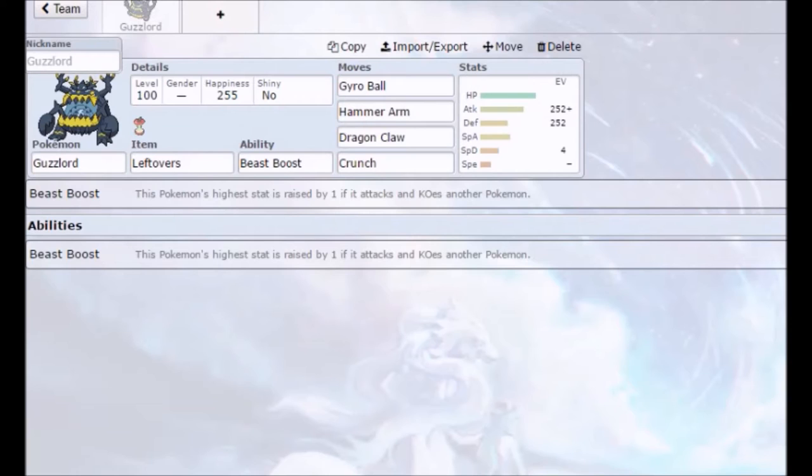Hammer Arm hits Pokemon super effective against Rock, Steel, and Normal types. Dragon Claw is our STAB Dragon-type move — the best physical Dragon move we get, which is kind of sad. Crunch is our best Dark-type attack. Again, kind of sad we don't have better moves, but those are our coverage moves.